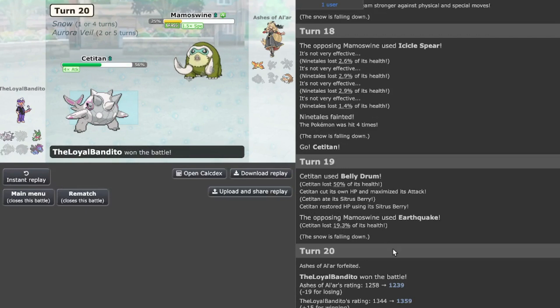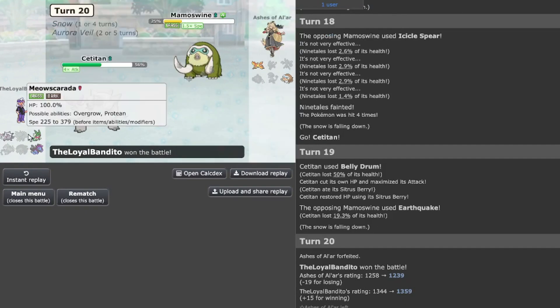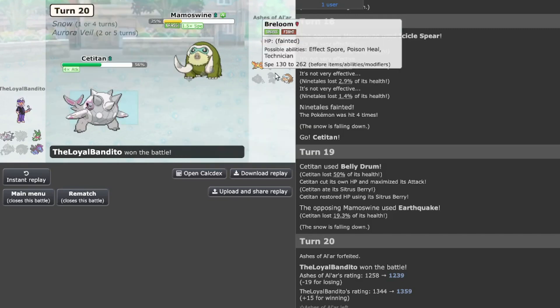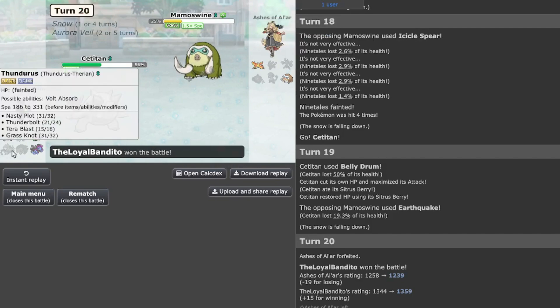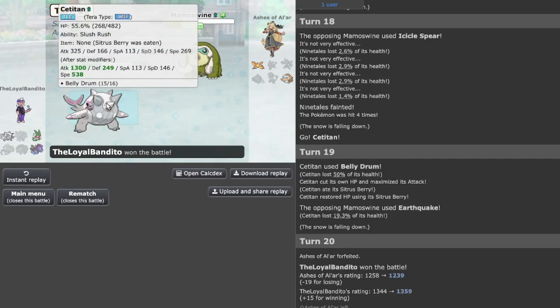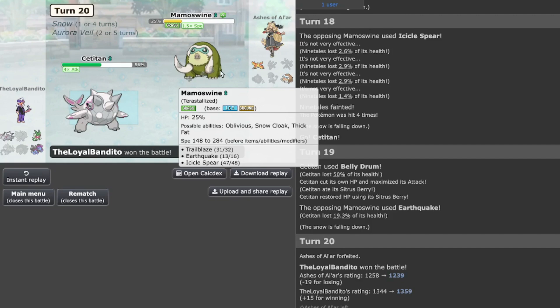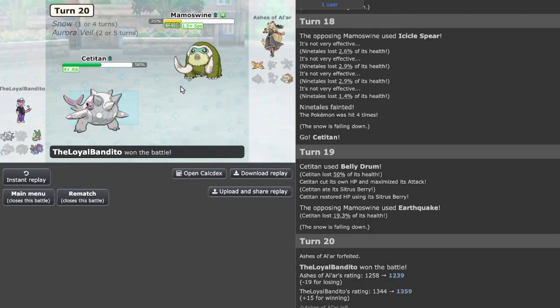This is a game changer right here — after I decide to go for the Ninetales, I cleaned up most of the opponent's team with Iron Treads, Hydreigon, and Thundurus. There's only one way to finish this — cleave through the rest of his team with the Titan. He knew the game was over. Let's move on to the next game.